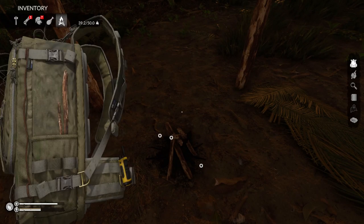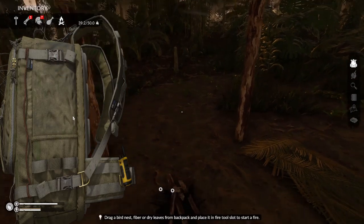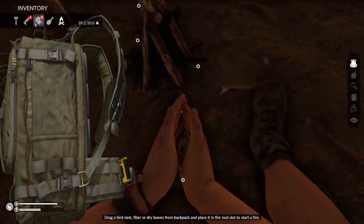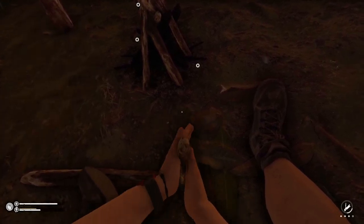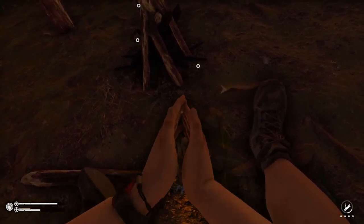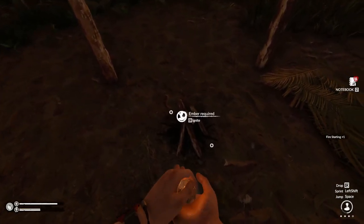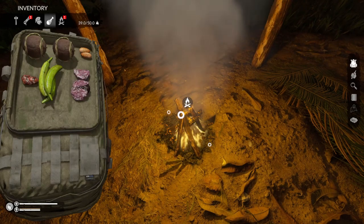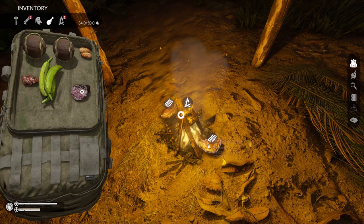We managed to recover from our disastrous episode number one and it's time to go exploring. We're gonna go find the boat and see what that has to offer us. Before we go, we're gonna get some food squared away, get our supplies sorted out. Let's get some meat cooking — we got this lovely curry meat just ready to go.